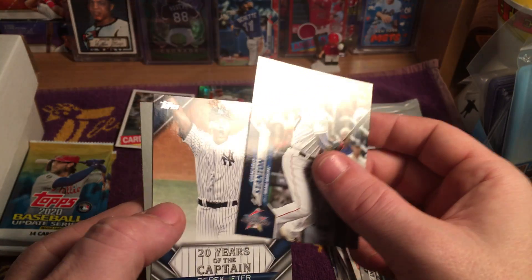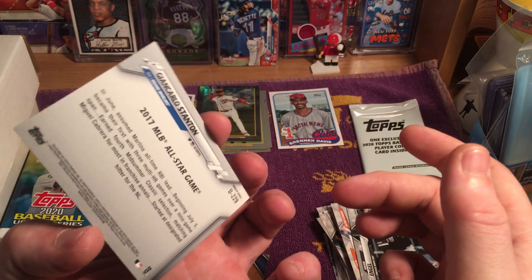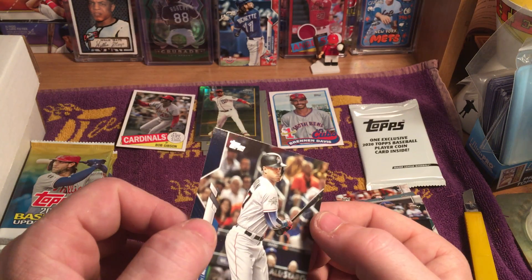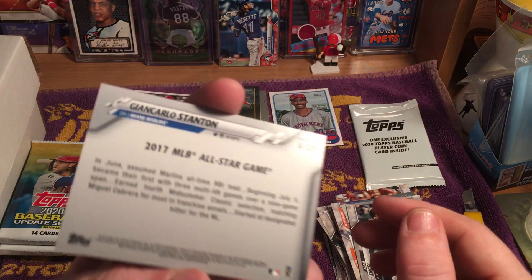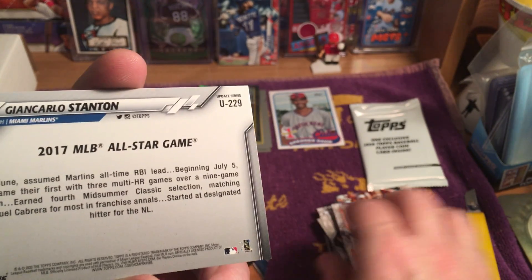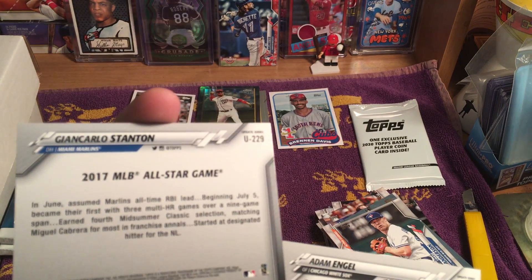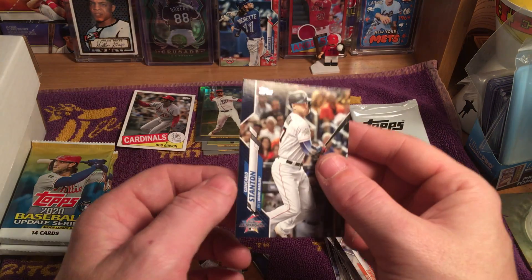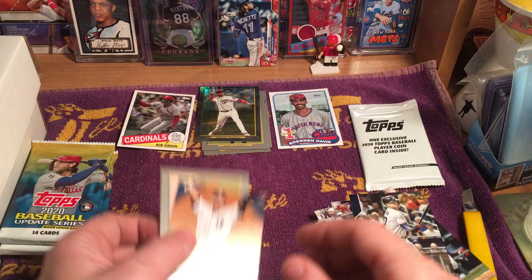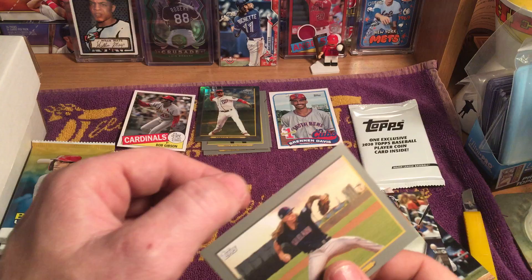And there's a Giancarlo Stanton — I wonder whether that's a different color. It's not a short print or anything, just interesting. There's a Derek Jeter card — '20 Years of the Captain.' And Mike Clevenger Turkey Red.